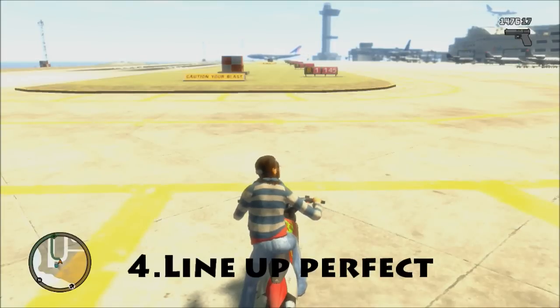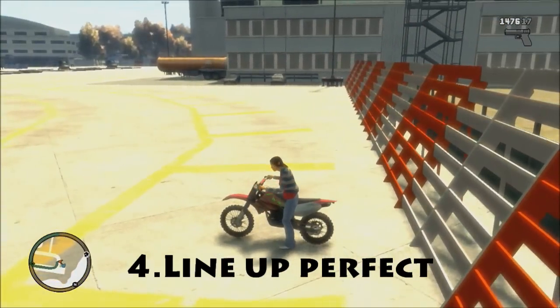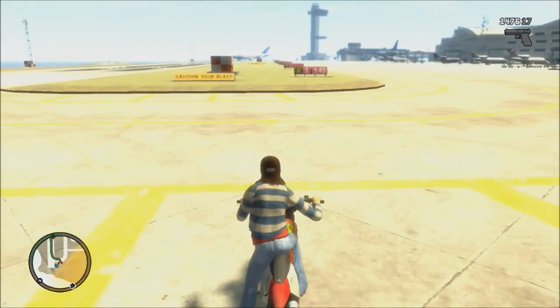Fourth step, once you're at the airport, you're going to want to line up in front of this wall and look at the ramps right in front of me.